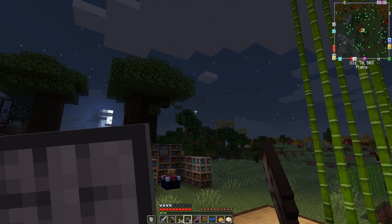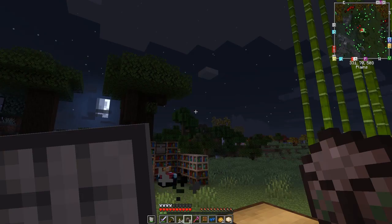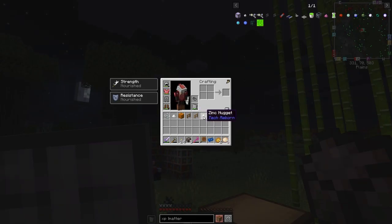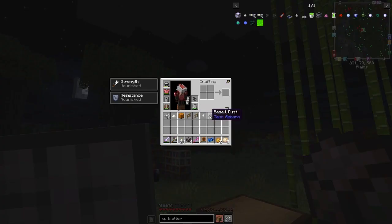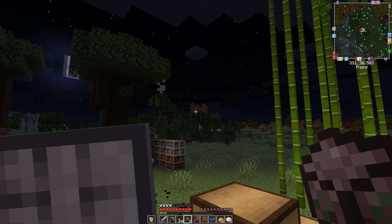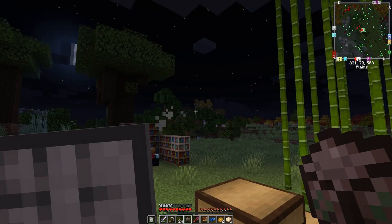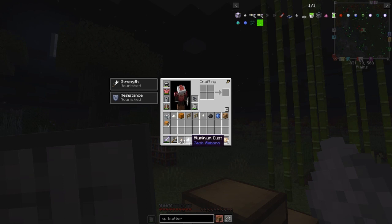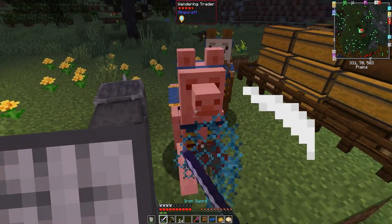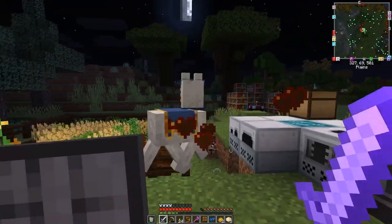Opening the scrap boxes: we got some string — nothing exciting. Small zinc dust — that's actually quite good because it's hard to get. A fence. Zinc — also tricky. Basalt dust — probably not very exciting. A sapphire — interesting. Glowstone — actually good because you have to go to the Nether for that. Prospectus head — probably no uses. And aluminium dust. You can also get blaze powder from these scrap boxes.